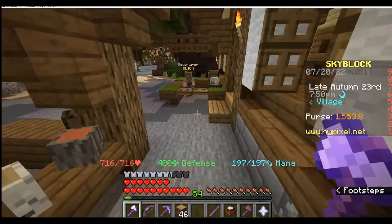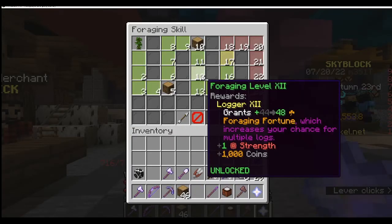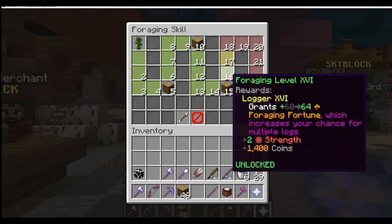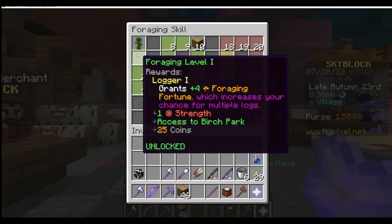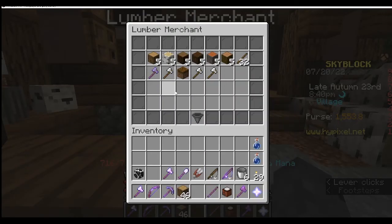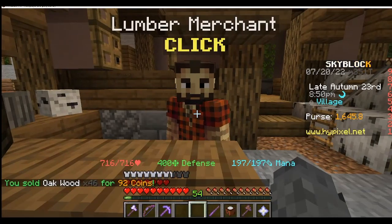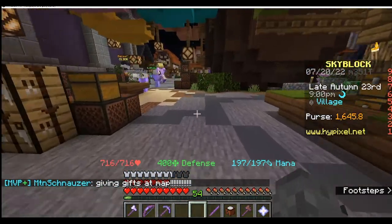Obviously you won't have as much wood as this, because when you're levelling up your foraging you will also get something called foraging fortune. It's like fortune but it's on an axe, so you get more wood when you chop down a tree. Right now I've got foraging fortune 64, but if you're just starting out you'll be all the way down here — you'll probably have like 20 or something. Either way, you can come to any of the NPCs and sell your oak wood. I got 92 coins from that.